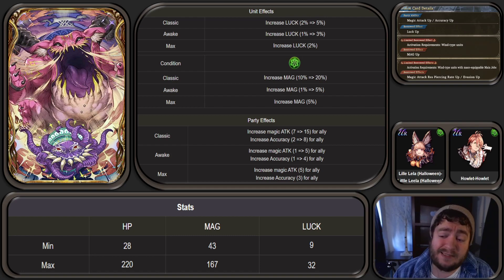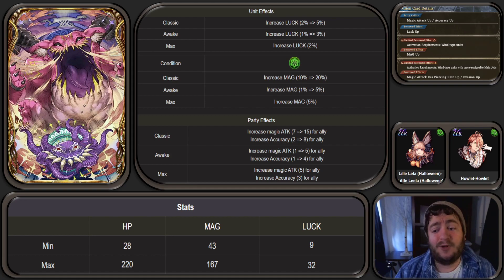If you're running a three-man composition, Cecil had a really good comment. If you guys don't know Cecil, he's the always-angry commenter in my comment section — just kidding, Cecil, we love you. He's a seriously smart guy who made a comment that the card this is probably going to replace is something like Shiva. If you're running very specific VC combos with your units, it might be hard to slot in. You don't really need the accuracy, and you're either going to have to put it on Halloween Leela or Howlet. I think it would be a hard card to fit.